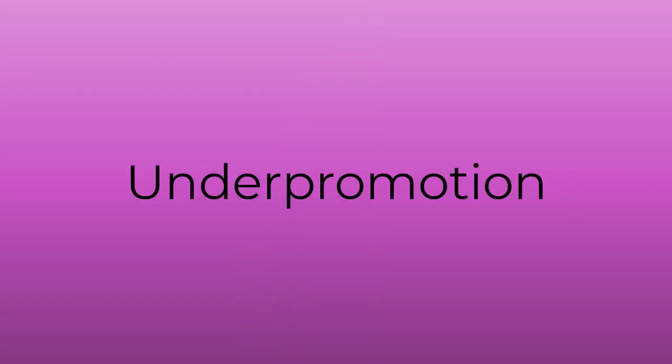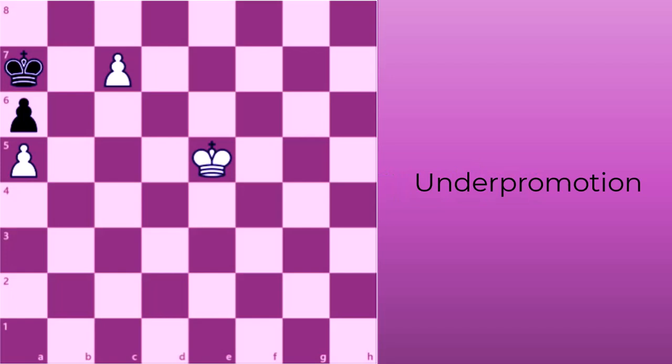An under-promotion is when you promote a pawn into a knight, rook, or bishop instead of a queen. Although the queen is usually the most powerful piece, there are positions where under-promoting allows you to deliver a better attack, avoid a draw, gain a draw, or defend against an immediate threat.